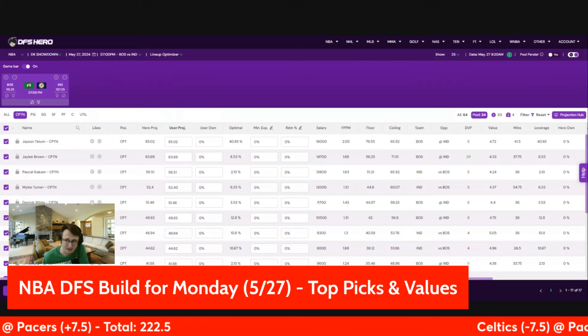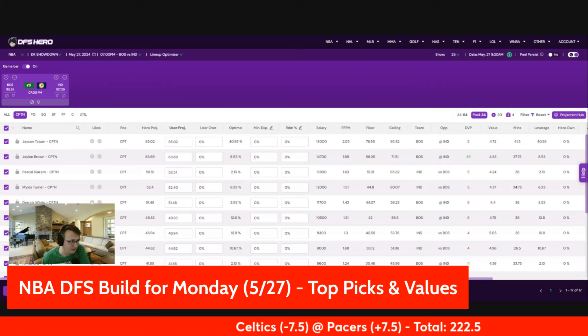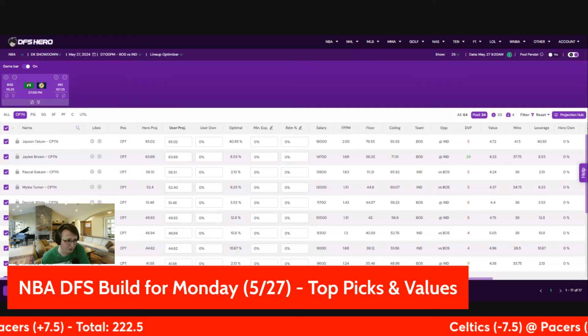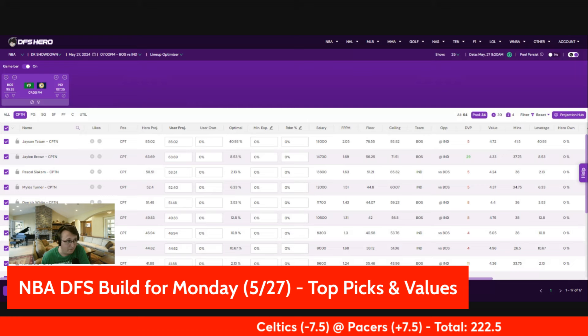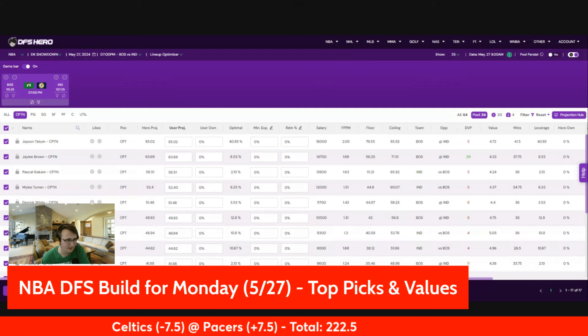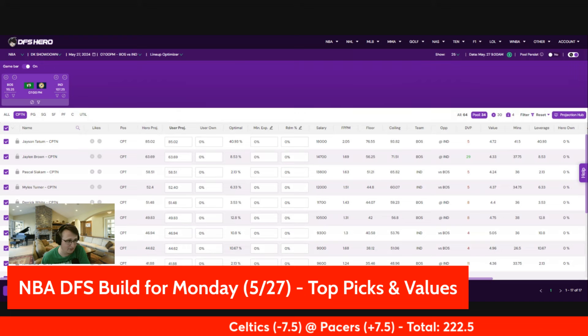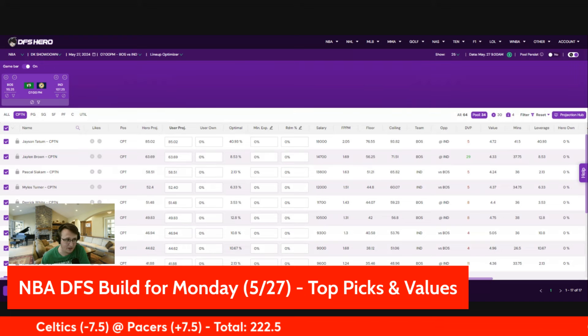Jalen Brown obviously looks pretty good — second-best projection of the entire slate. Certainly nothing wrong with Jalen Brown on a regular basis. Normally he's going to defer to Jason Tatum, and last game we saw him come back down to earth a little bit after a big 40-point explosion. Jalen Brown's still a good play, but he's not going to score 40 real points again in back-to-back games. He still shot well — 55% from the floor — but he only had 24 real points, and Jason Tatum really crushed in that game, so Jalen only had 35 fantasy points. Still very much in play here.